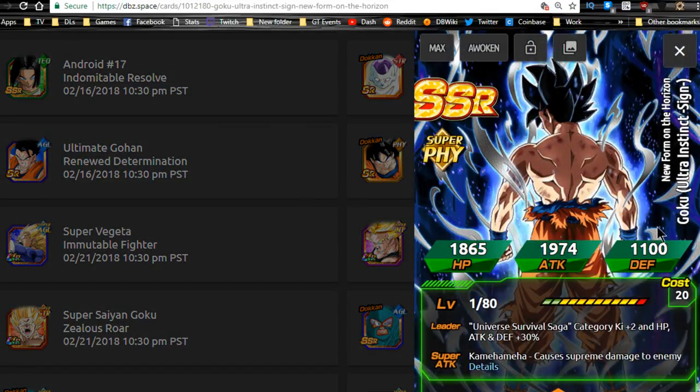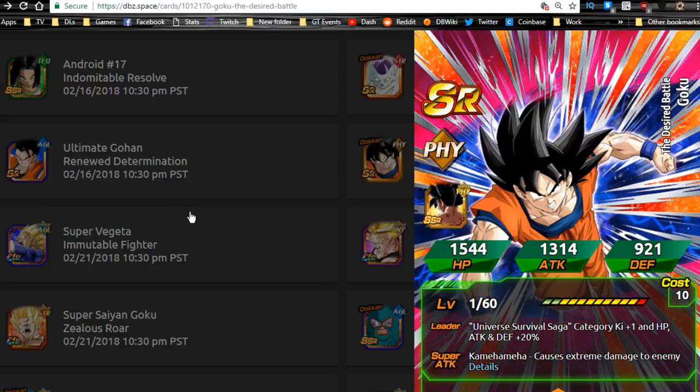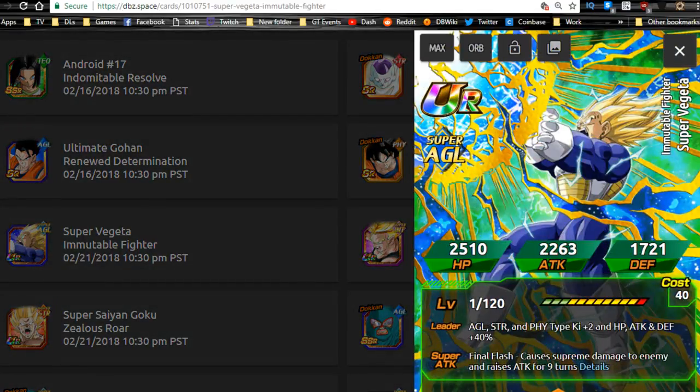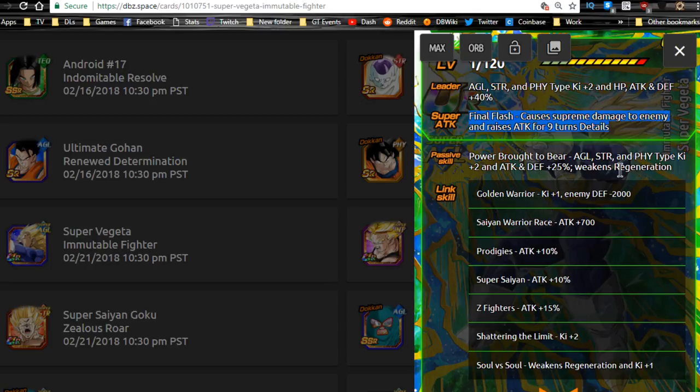Those SR Gokus are what you feed into UI Goku to increase his super attack without using Elder Kais. For the AGI Vegeta Rebirth: his super attack is Supreme Diamond, which raises attack for nine turns — just broken. His passive gives AGI, STR, and PHY types Ki +2, Attack and Defense +25%, and weakens enemy regeneration with a Supreme Cat damage modifier. Nine turns is ridiculously broken because battles usually don't go over nine turns, but he's more of a support unit than a hard hitter.